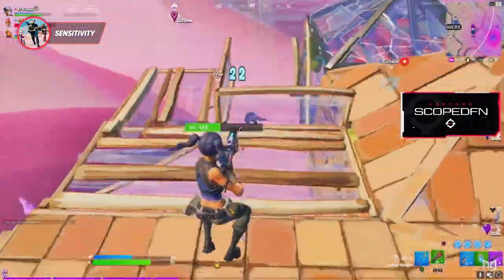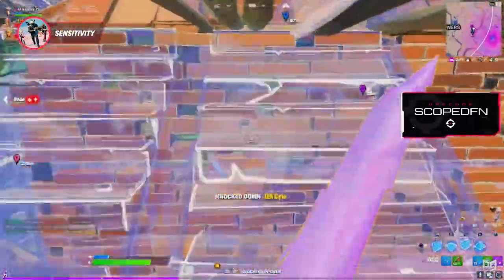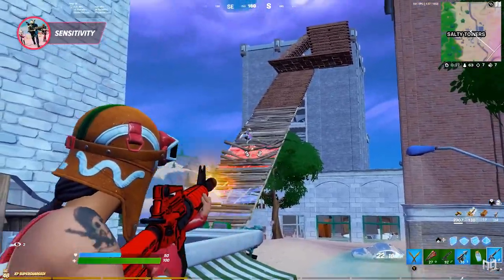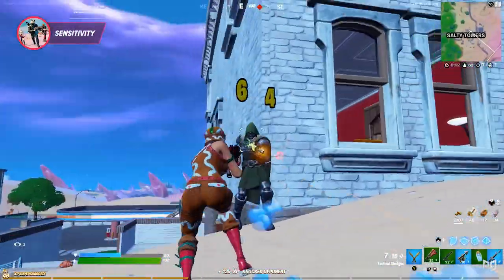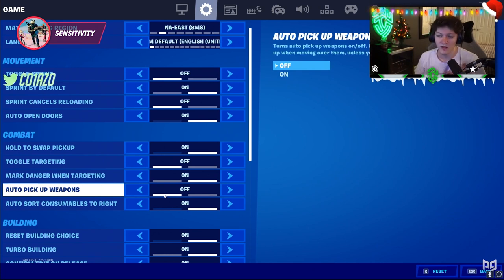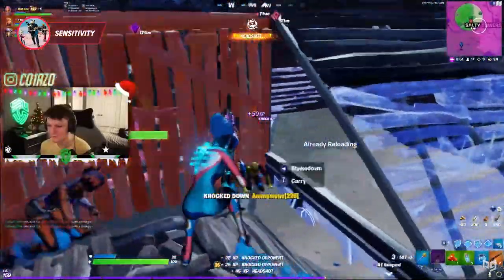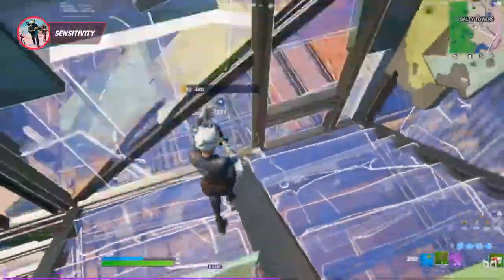The most optimal sensitivity would be a low to medium look and ADS sensitivity, and a medium to high edit and build sensitivity. Editing and building quicker than your opponent is crucial in every fight — that's how you win games in Fortnite, as it allows you to get close and have the best piece control. A lowered to medium look sensitivity is best for being accurate with your shots. Find your favorite controller player and copy their settings, then adjust them to your preference.